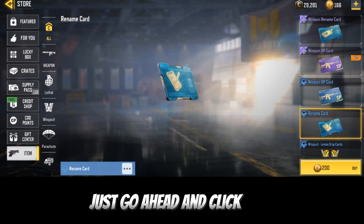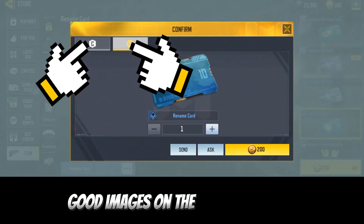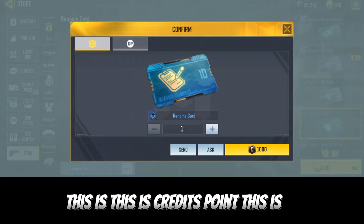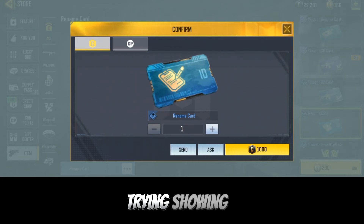Once you click on it, you'll need to write your name in the field. Now, over here you'll see credit points, but note that CP and credits are both different things. One is showing CP and the other is showing credits, so make sure you have the correct currency.